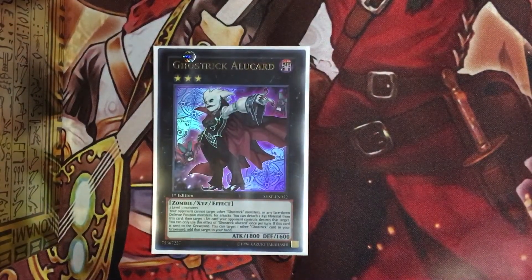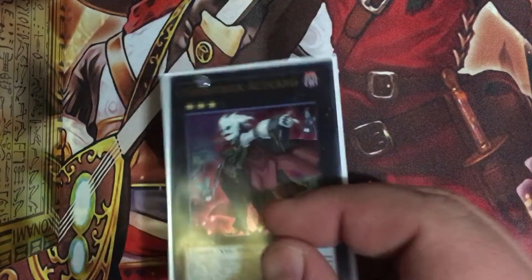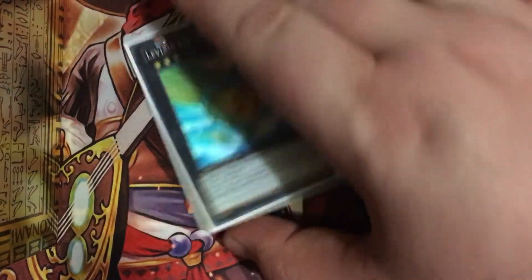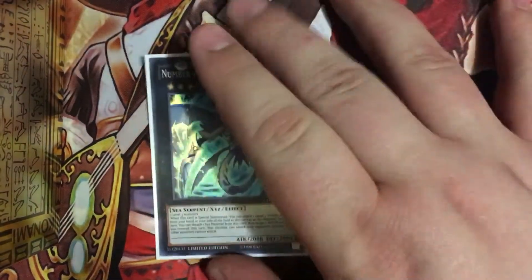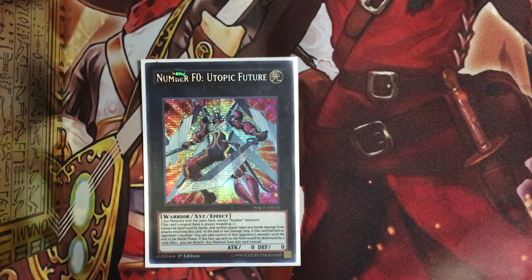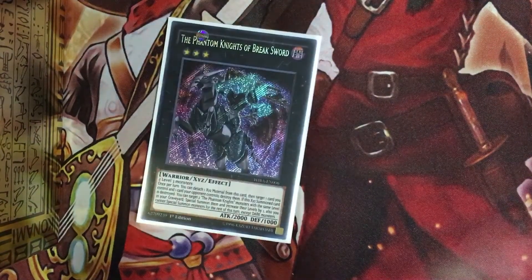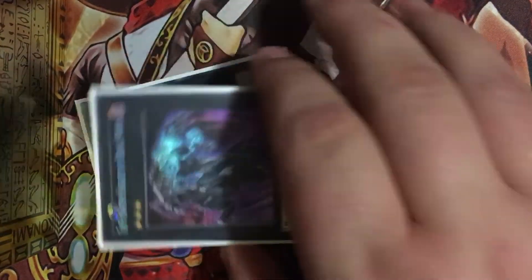Ghost Trick Alucard is essentially a rank-three Dark, so Launcher has a target. Sea Dragon allows me to get back my materials. Nightmare Shark allows me to do late game scenarios, mostly kill my opponent off. Utopia Future, which allows me to capture monsters that normally cannot be targeted. And of course, two of the Break Sword — pretty good monster.